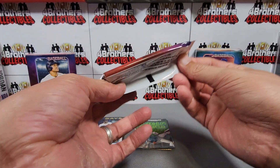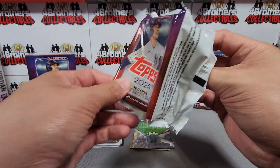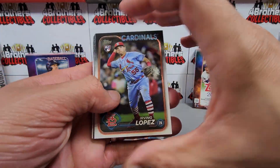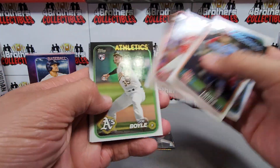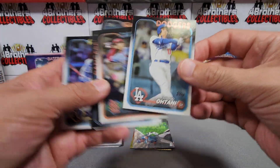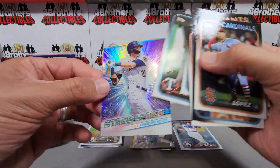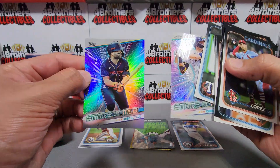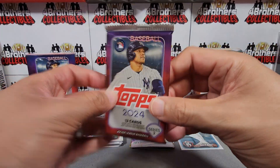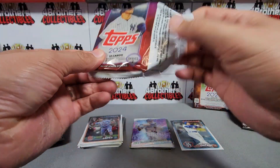Pack number two on Series Two. Series Two has been pretty good to us and it looks like we're going to get a chrome Stars of MLB. Rookie right there — Connor Phillips, Joy Boyle, lots of rookies. Oh, there's a nice Shohei Ohtani in the Dodgers uniform — nice, I'll put that one off to the side. Christian Yelich Stars of MLB and Jose Altuve to end that one.